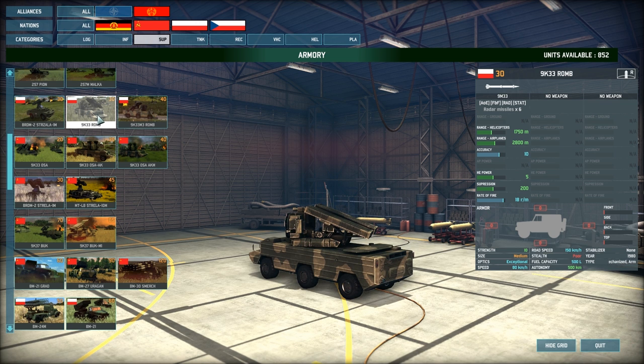Then we've got the 9K33 ROM. This comes with the 9M33 missile system — a radar missile system with a range versus helicopters of 1750 meters, 2800 meters versus airplanes, an accuracy of 10 which is a 50% hit chance, HE power of 5 which is good enough to take care of pesky airplanes in two shots, suppression of 200, and a rate of fire of 18 rounds per minute.